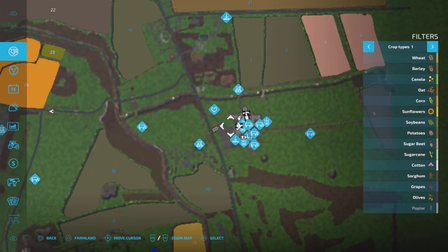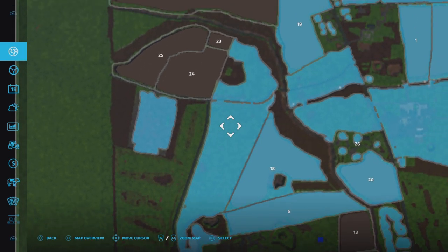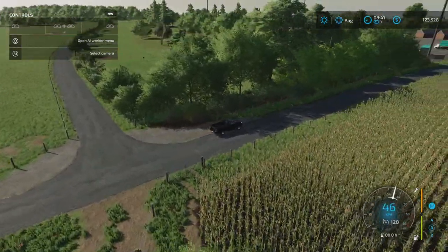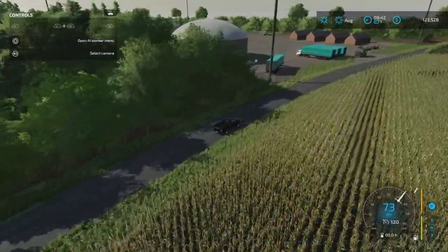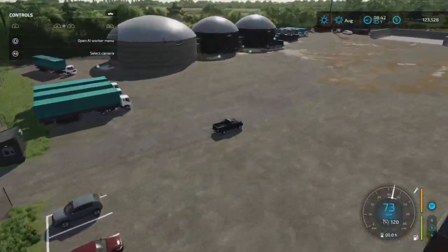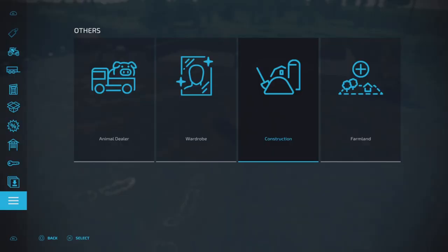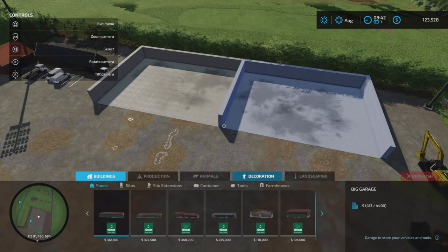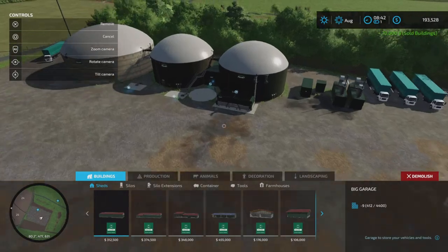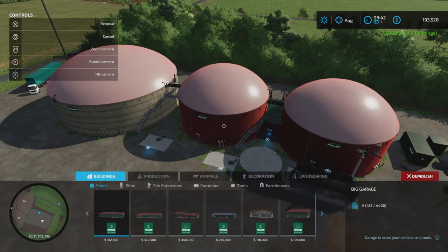Let's see on the map where we are - we're just down here. This area is the one we're looking at, which you own. On these kind of areas you cannot hire a worker because it hasn't been plowed or created as a field. This is the big biogas plant, and all of this area here you own. If you don't want these, you can sell them. You can also sell the biogas plant if you don't want it, or want to place a bigger or smaller one.